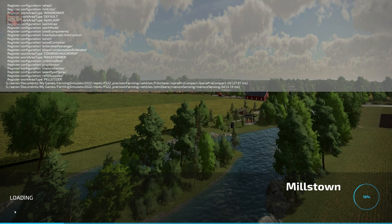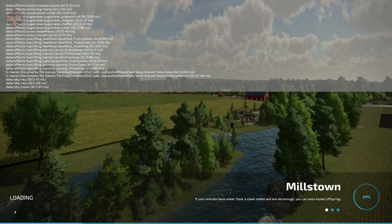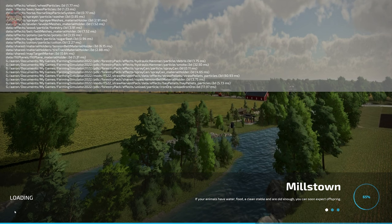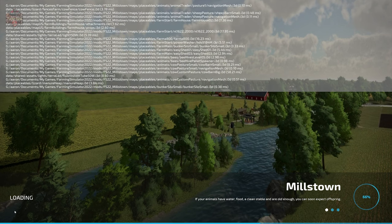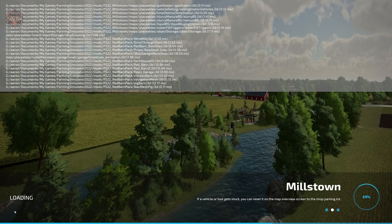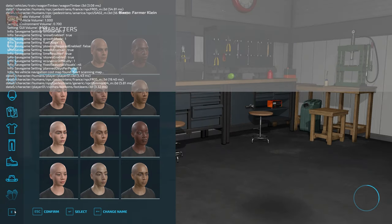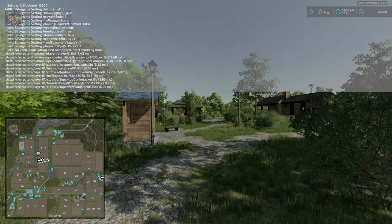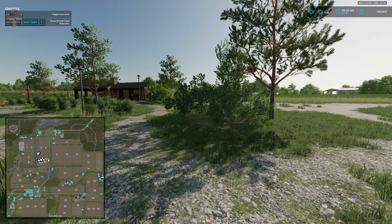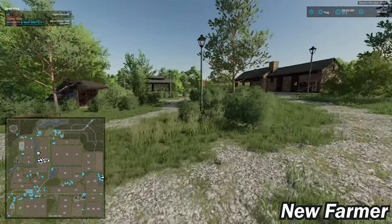When you load this map up in farm manager mode or start from scratch, the main starting arable farm is completely void of buildings. The only two vehicles you start out with are a tractor and a forklift — that's it. The other farms are fully pre-built in all play modes. Also, if you happen to be loading this map up on a low-end system, possibly one with integrated graphics, you will have no issues whatsoever with respect to having nice high frame rates.